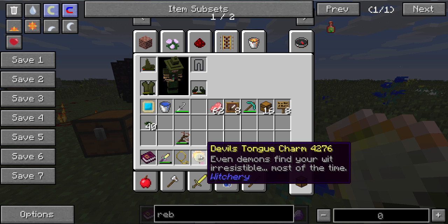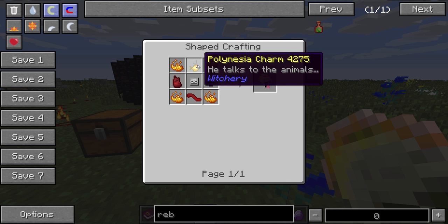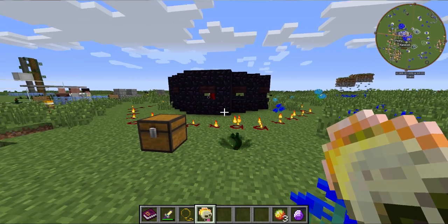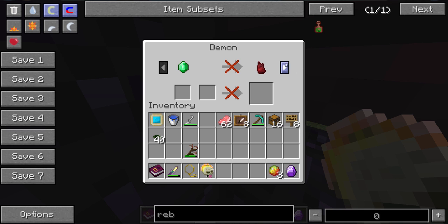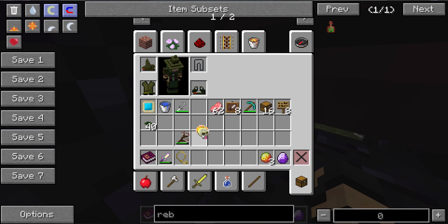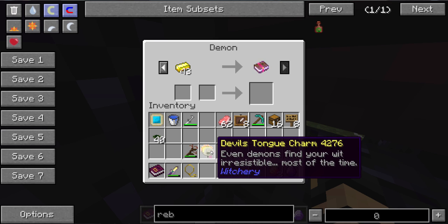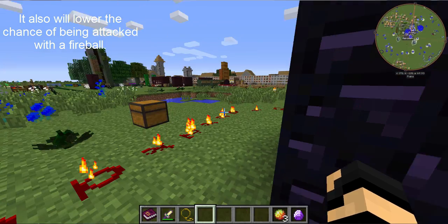Once you get one, I recommend making one of these: a Devil's Tongue Charm. It is similar to the Polynesia Charm that I covered in an earlier episode. The recipe is Blaze Powder, Refined Evil, Tongue of Dog, a demon heart, Skeleton Skull, and the Polynesia Charm. It acts exactly the same way as a Polynesia Charm, but it also works on demons. As you can see, with the charm equipped the trade cost goes from 38 gold ingots to less — they find it irresistible most of the time. It essentially will give you a small discount when trading with demons.